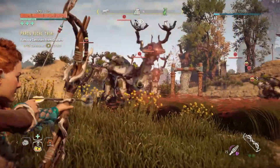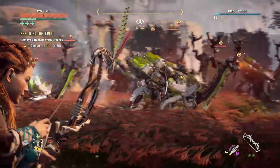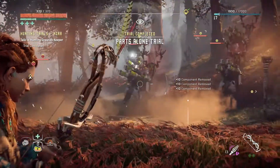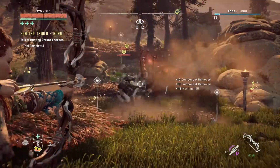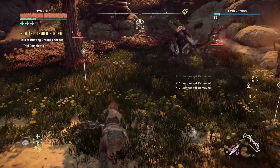Tear blaster arrows are the little purple ones you can access in your arrow choice. As soon as you get a hold of one and shoot it, it drops off four different canisters. You only need to hit three of these guys - right there, it's that quick and I've already got it done.